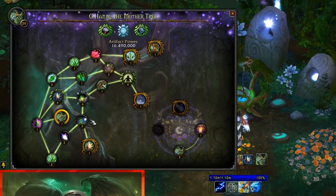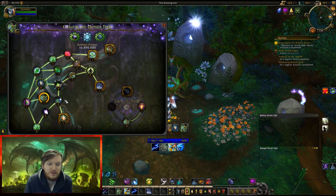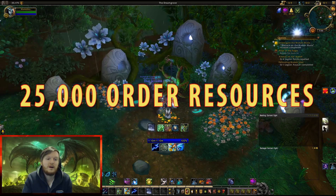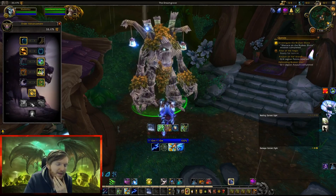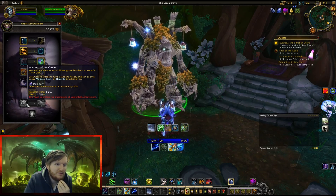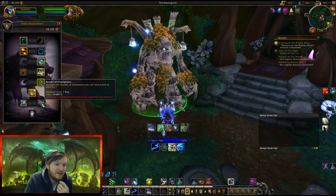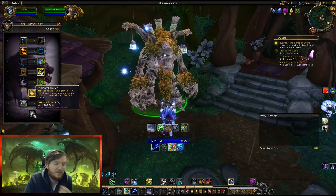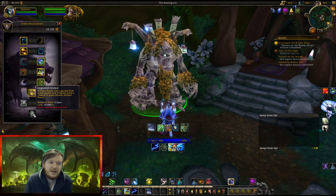Before 7.2 hits, you should try and get at least 25,000 garrison resources to get the new research points. As you can see, the next points are 10,000 for increasing the number of active champions by one, or you can recruit a Dreamwalk Ward — a powerful route type that increases mission success chance. Then there's the artifact power gain increase for 15,000, where more quests and missions have a chance to grant double artifact power. So 25,000 garrison resources total will be needed when 7.2 hits — farm away!